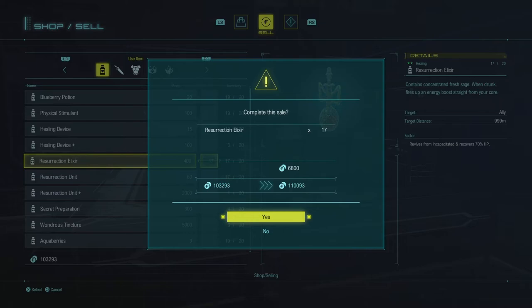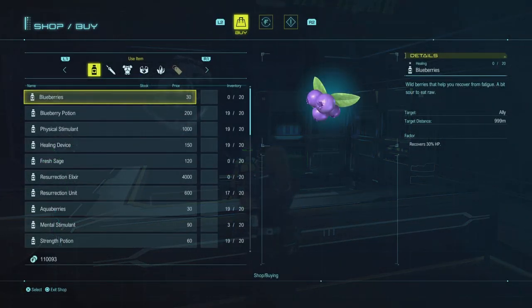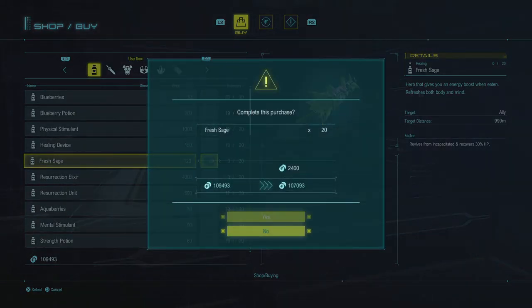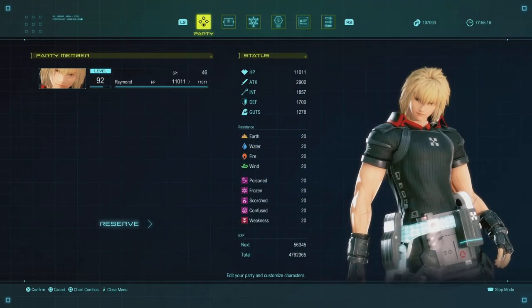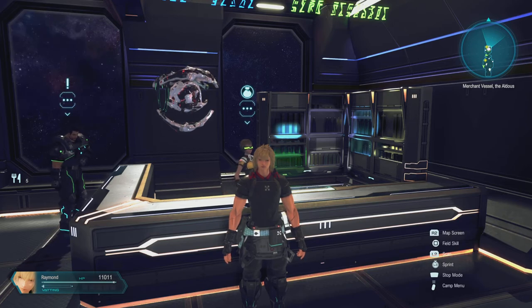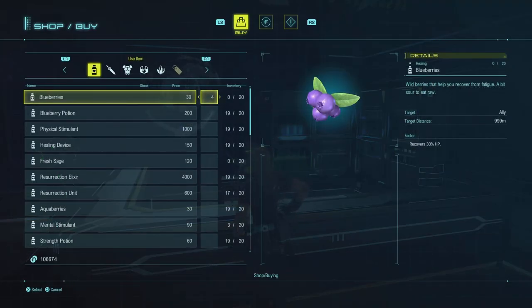There are the elixirs — sell them, buy the berries, buy the sage, open the menu, close the menu, auto compound it. You can do this basically as much as you want.